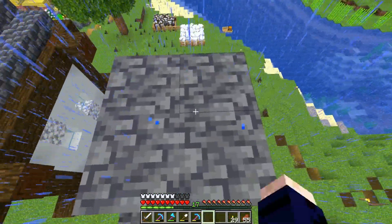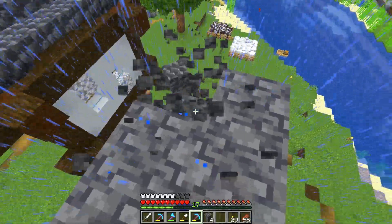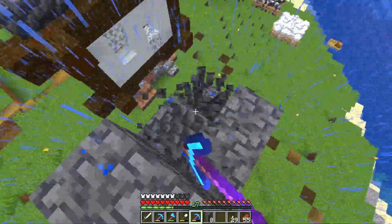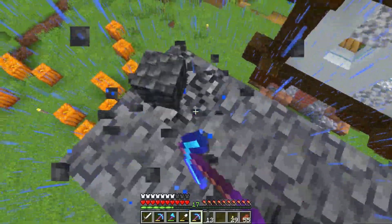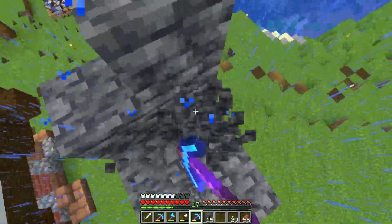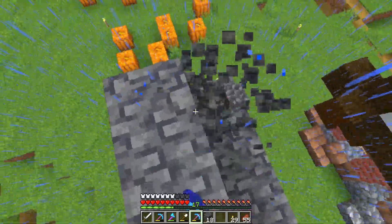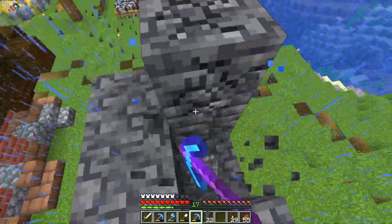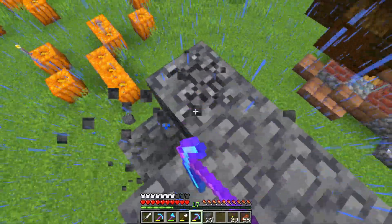That little mining trip yielded a decent amount of deepslate which I mistakenly used my silk touch pickaxe to gather, but no worries - I can just knock down this tower to get the cobbled deepslate, which we can then take over and create deepslate tile brick things out of for the house that I am building.